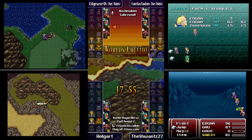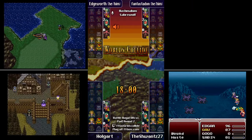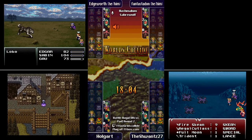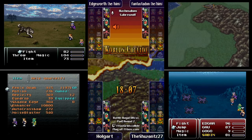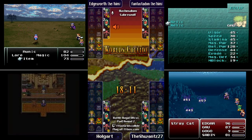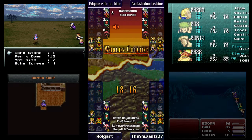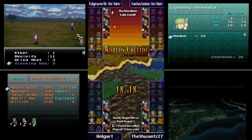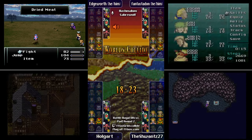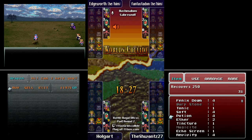Stray Cat is the strongest rage ability if you have the Offering. I was helping a new player earlier today and they had Stray Cat — I said put a Genji Glove and an Aura Lance on them, and suddenly they were doing double 8,000 hits. There are a lot of good rages: Marshall, Stray Cat for general use, Ghost, Brontosaur does Fire 3.